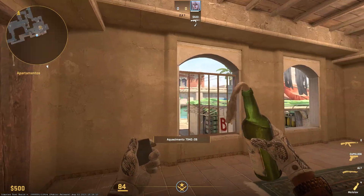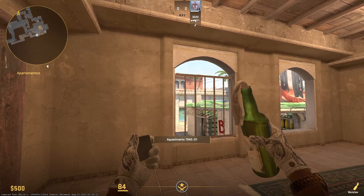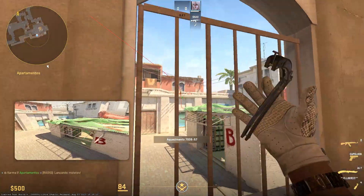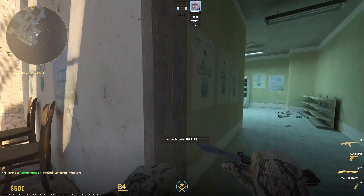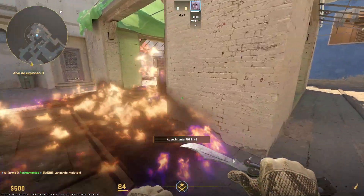You can throw it from right here — as soon as you can see the market window, you want to aim just above that, in the shadow, somewhere in the middle of the window. It should land right in the middle and cover both sides, as you can see — this side and this side are covered.